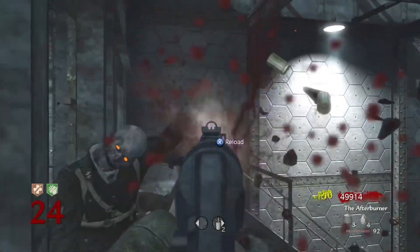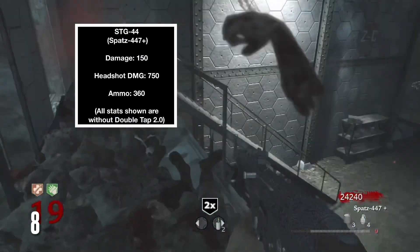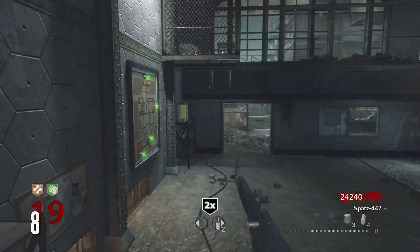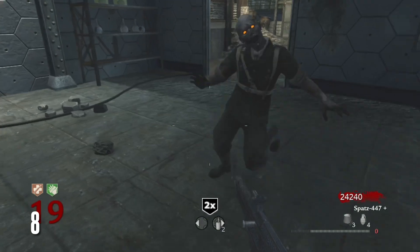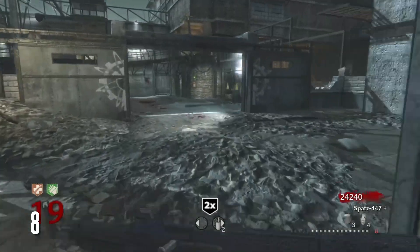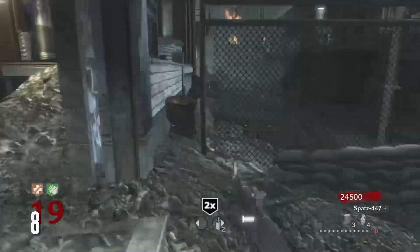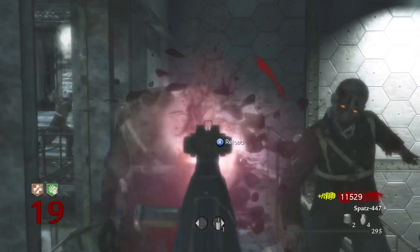Number 8 is the STG-44. It's a lot similar to the MP-40 with a slower rate of fire for a machine gun — more of an assault rifle really, but with mobility similar to an SMG. What's better about the STG is: one, the ammo is better; two, the wall buy spot is better; three, it's a more stable weapon. The STG is just an overall solid weapon — nothing bad, but there are just better options.